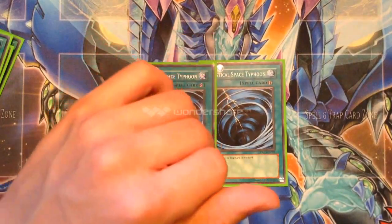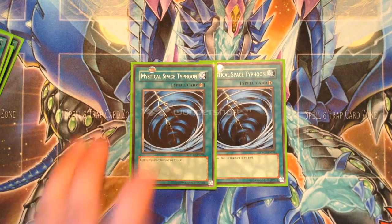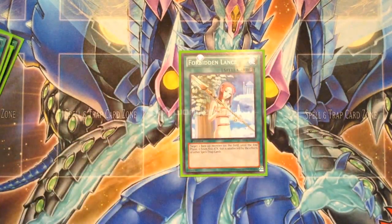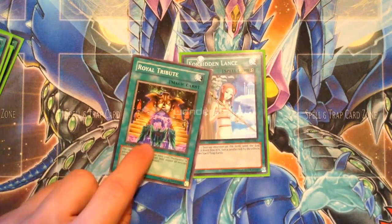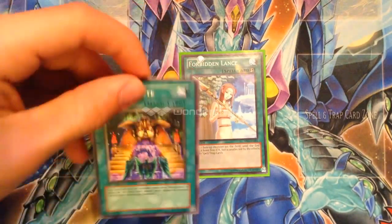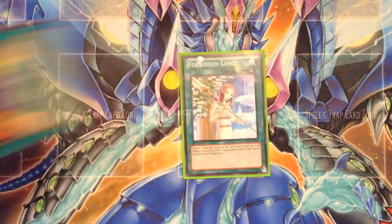I was gonna run one Orichalcos but decided not to. Triple Upstart Goblin for more draw power, triple Duality for consistency to thin out the deck. Two MST — because in most of my matchups I faced Royal Decree and you do not want that played against you, so I main deck two MST instead of the third to get that Royal Decree off the field. One Forbidden Lance — I'm running Lance over Royal Tribute right now, though I was definitely considering whether or not to run Royal Tribute.